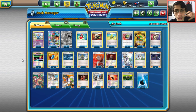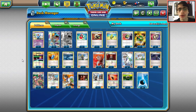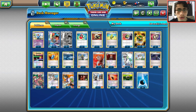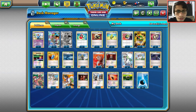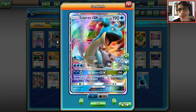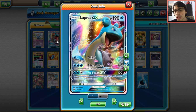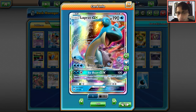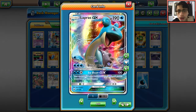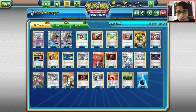The fourth budget deck is Quad Lapras — very popular right now and plays no Shaymin. It might be better than Water Toolbox at the moment. The strategy is you can run your opponent out of energy, wall with it — almost like playing Wailord — and also attack with Blizzard Burn. Ice Beam GX is less powerful right now since Switch, Escape Rope, and Olympia are very popular, but Lapras has 190 HP, Rough Seas to heal it, and a Fighting Fury Belt for even more HP.